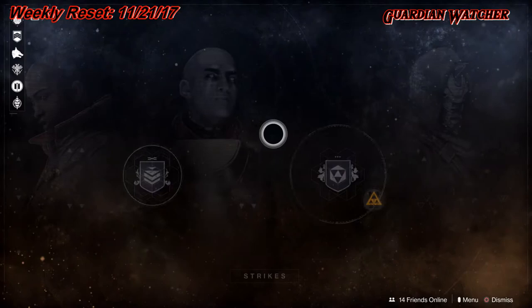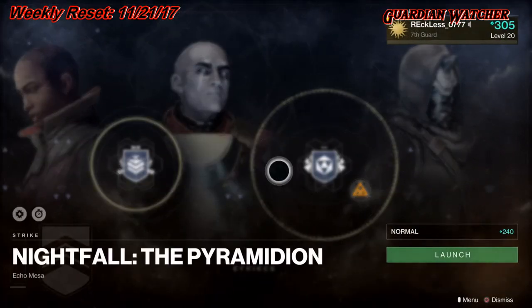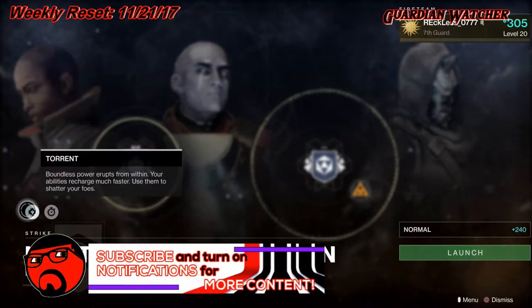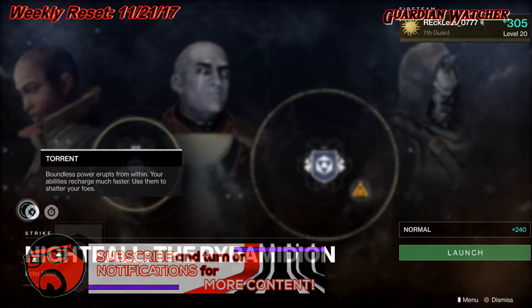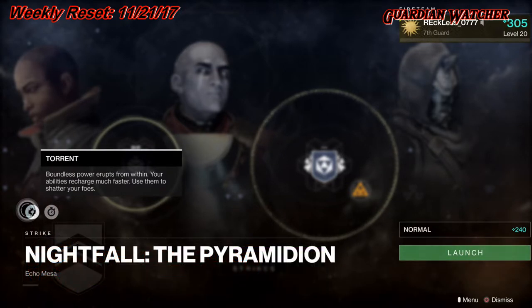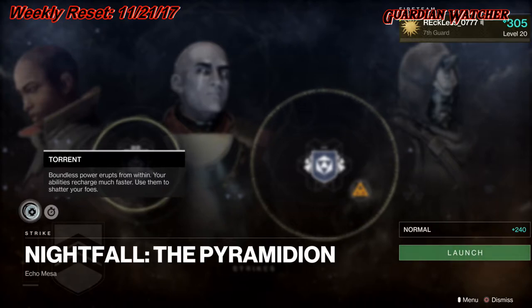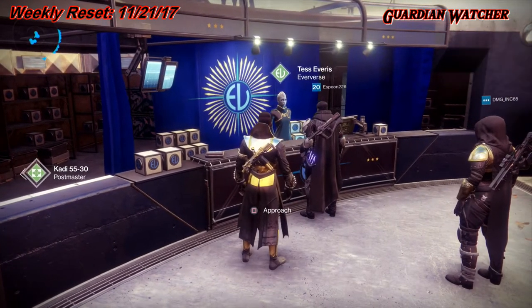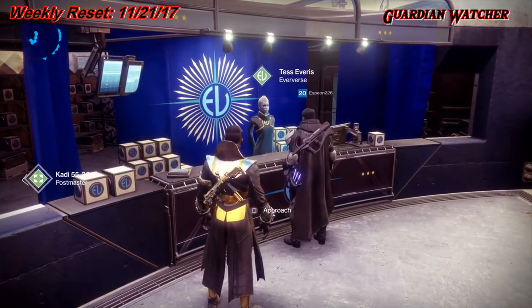Looking at the Nightfall modifiers: Torrent reads 'boundless power erupts from within — your abilities recharge much faster, use them to shatter your foes,' which means you'll get all your abilities a lot faster. Then we have Time Warp Zero Hour, which means the mission timer cannot be extended — choose your balance carefully.